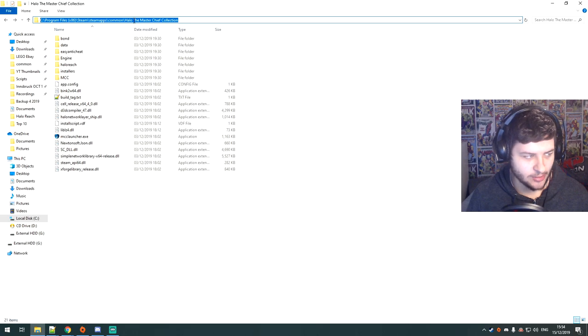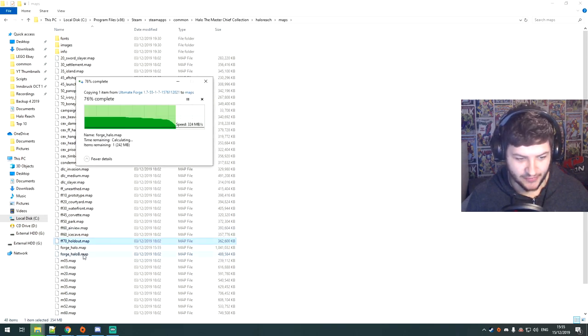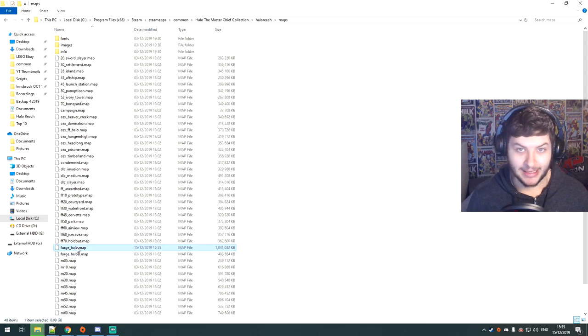Program Files, Steam, SteamApps, Common, Halo: The Master Chief Collection. Then we want to go into the Halo Reach folder, then Maps, and then we want to replace the map in here. So here we have forge_halo. I'm going to change the name of this file to forge_halo_B so that I know it's a backup, and then I can paste the brand new file in here as forge_halo and it won't delete the old file.